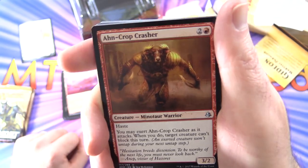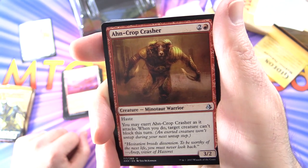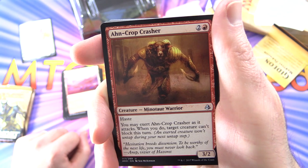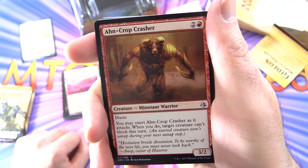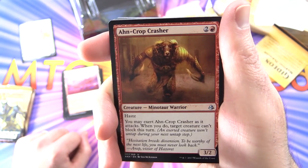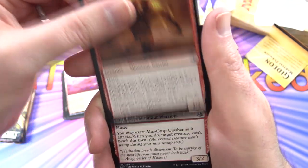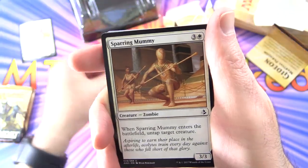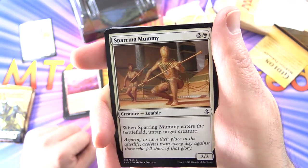Ahn-Crop Crasher — this guy was a staple in the Mono Red Aggro decks of the time. Creature Minotaur Warrior 3/2 for 3 mana. Has Haste. You may exert Ahn-Crop Crasher as it attacks; when you do, target creature can't block this turn. This deck came out in 2017 — that's when I started playing Magic, actually, at the time of Amonkhet. Three of those.